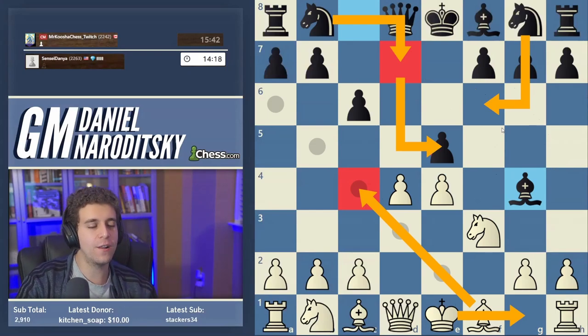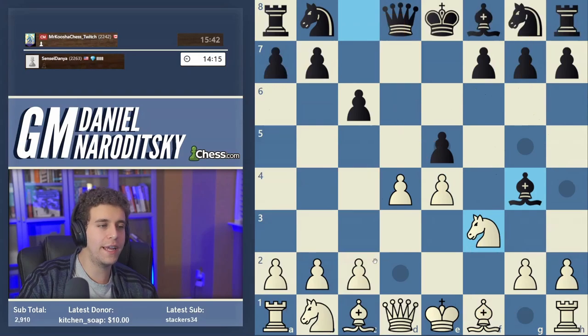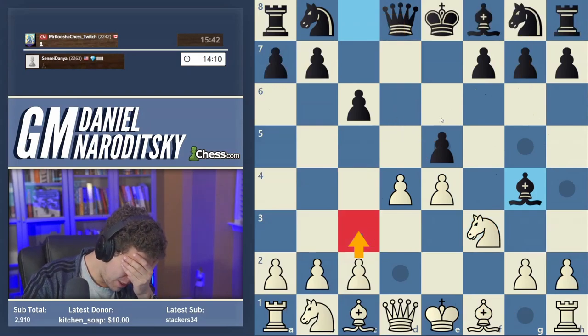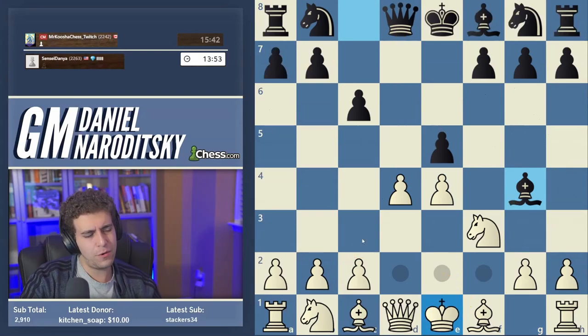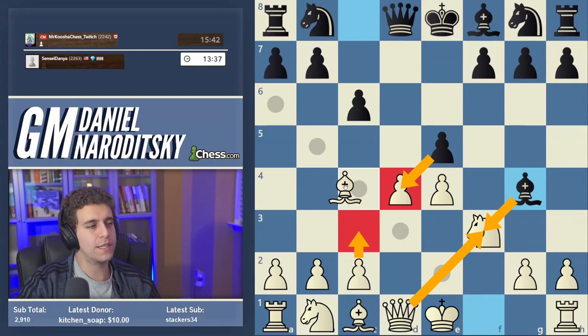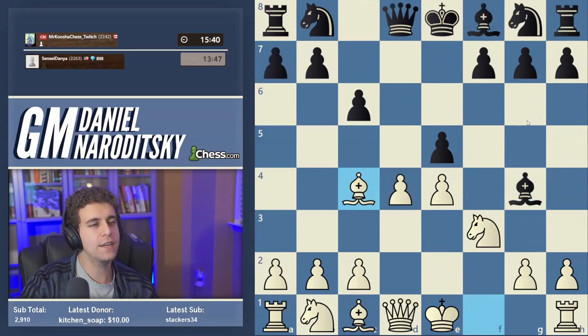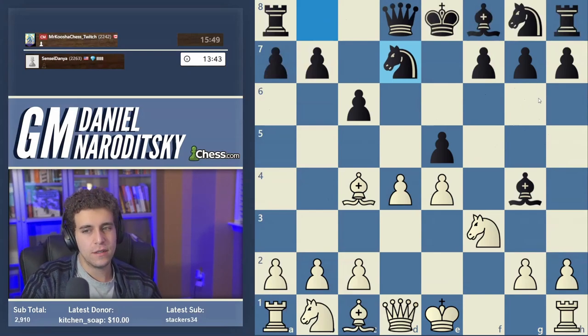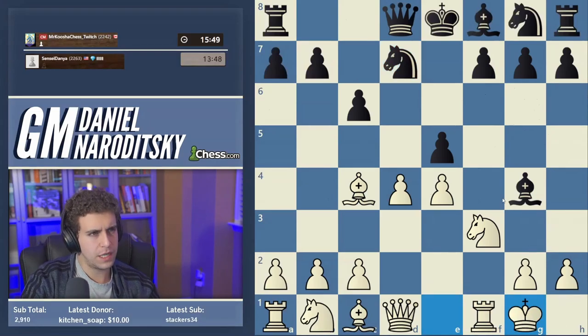I'm sure Mr. Kusha knows this theory backwards and forwards, but there was a different move I had analyzed — c3. What worries me about c3 is that black can grab the pawn: bishop takes f3, queen takes f3, and e-takes-d4. I'm hunting for compensation. Let's play bishop c4 — let's stick to what I know is fine. Knight d7 — I'm definitely out of my league here theory-wise. We should probably castle and keep developing.